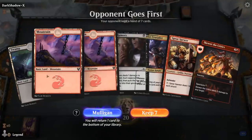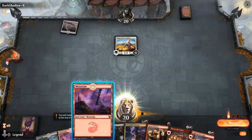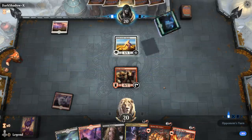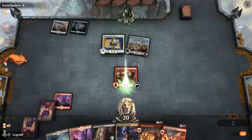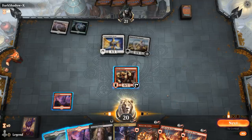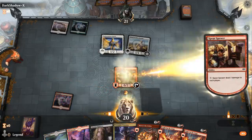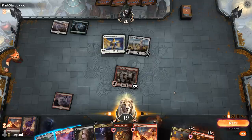We're on the draw and the hand seems quite good. Facing turn one Setessan Champion. It looks like Green-White Enchantments. The creature we really want to kill is Setessan Champion — if we can keep them off creatures entirely, their Auras will just sit in their hand. I might still play Crusader here just to get the cards flowing, but we also have a double Light Up the Stage. Let's just start with Light Up the Stage. Sadly we found two-drops, so that's not what we were hoping for.